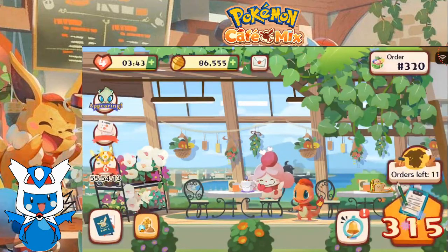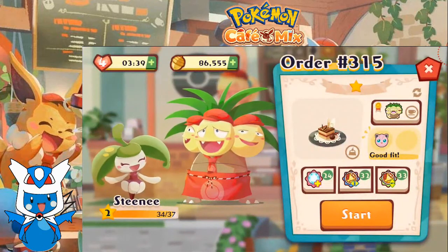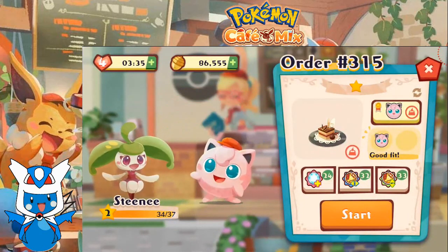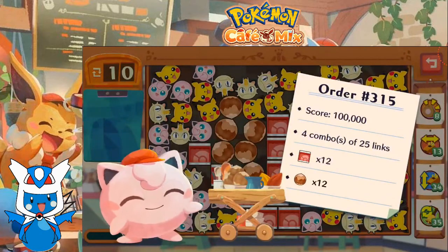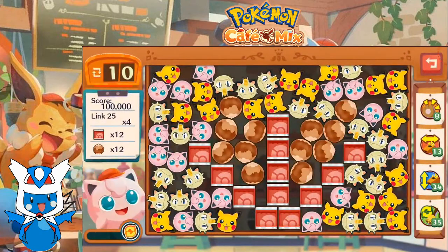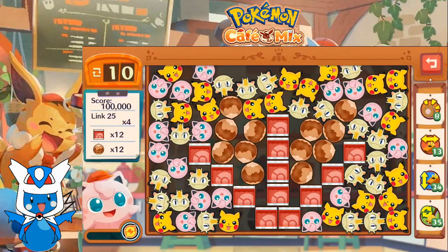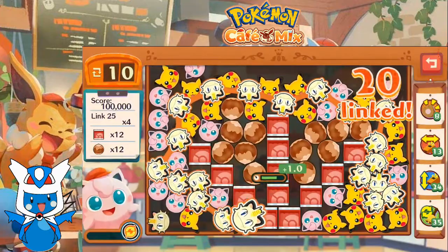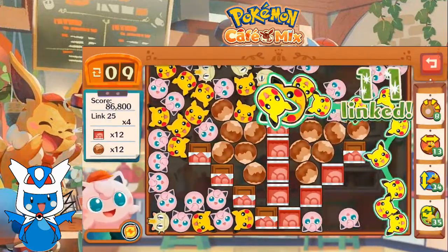Moving right along to order 315. Steenee wants some chocolate cake — Jigglypuff, let's serve it up! We got chocolate, we got nuts. We gotta get four links at 25. Not likely that's gonna happen easily, but...